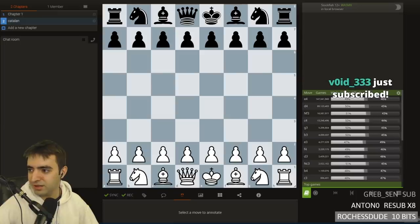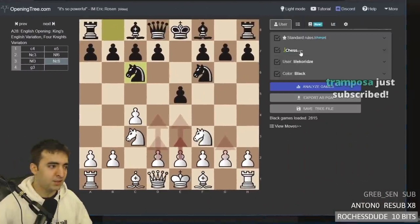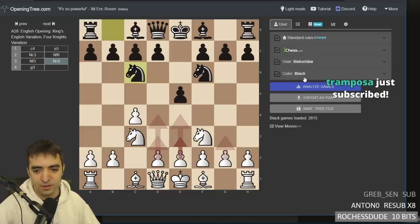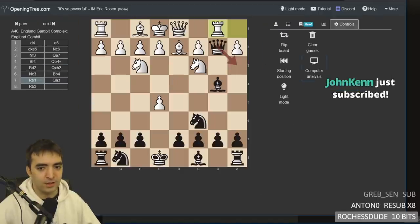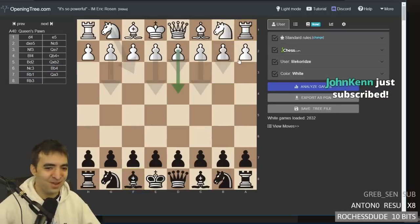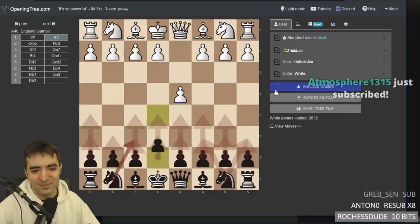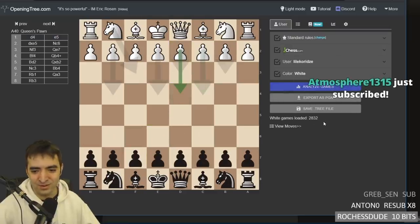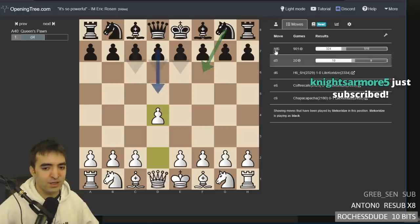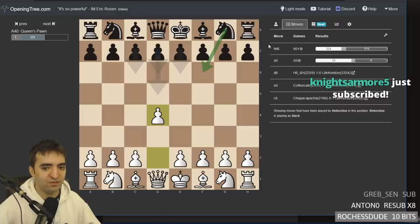So I was going to show Opening Tree. What I did — because Lile plays almost exclusively on chess.com — I loaded in her games for the black side and also for the white side. She has close to 6,000 games total. It basically creates a tree of all the games she's ever played, and then shows the moves that she's played from any position.